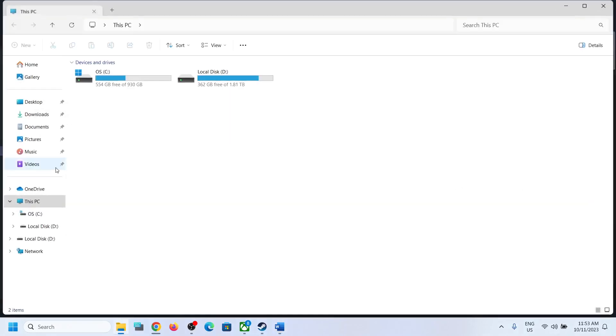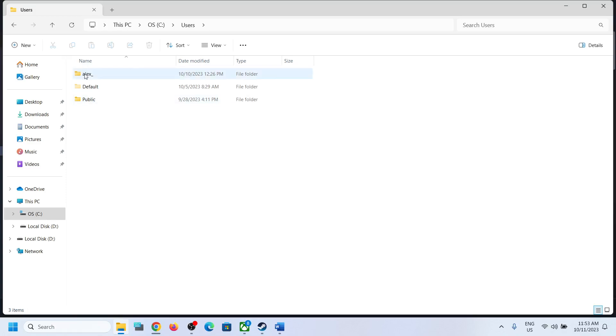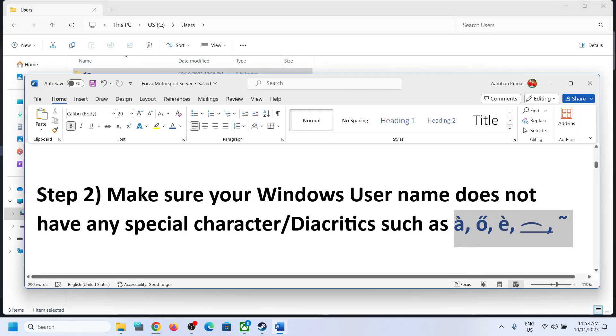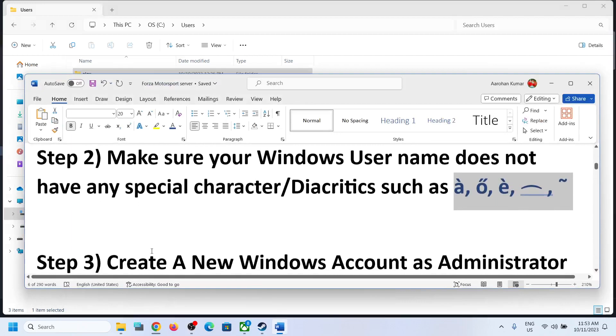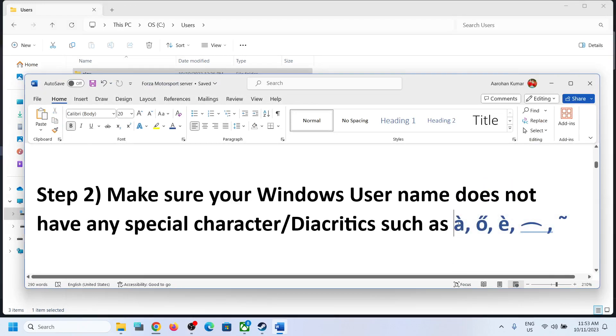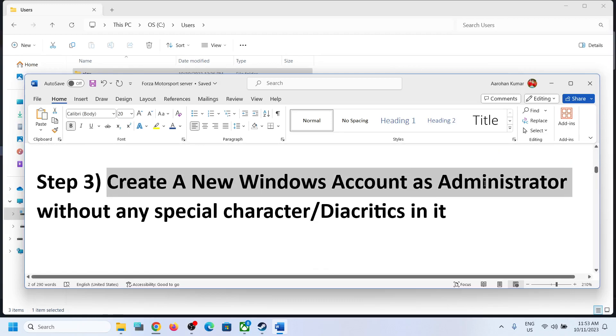To check your username, go to This PC, open the C drive, and open the Users folder. Here you can see your username. If your username has special characters or diacritics, you can rename it — search on Google 'how to rename my Windows username' — or if you can't do that, create a new Windows account as an administrator without any special characters.